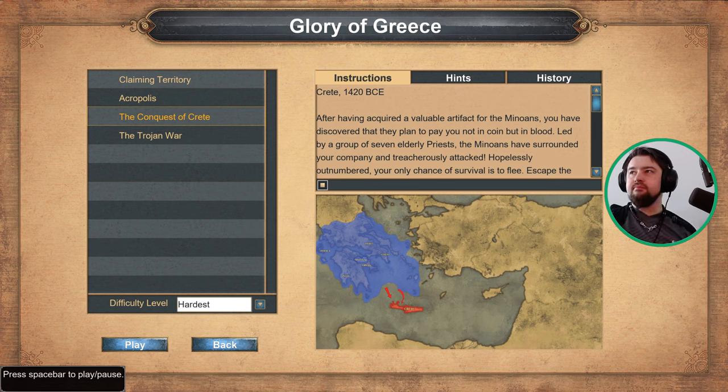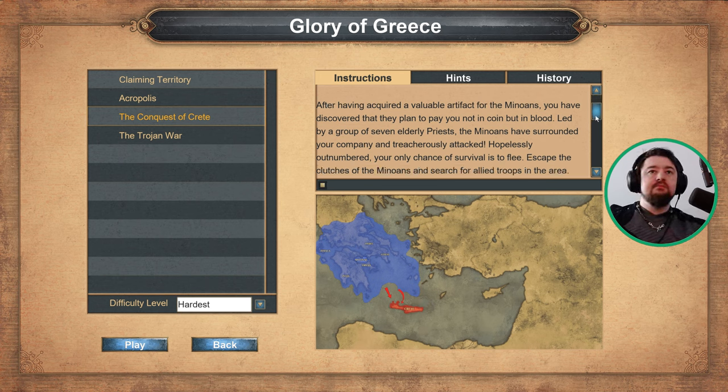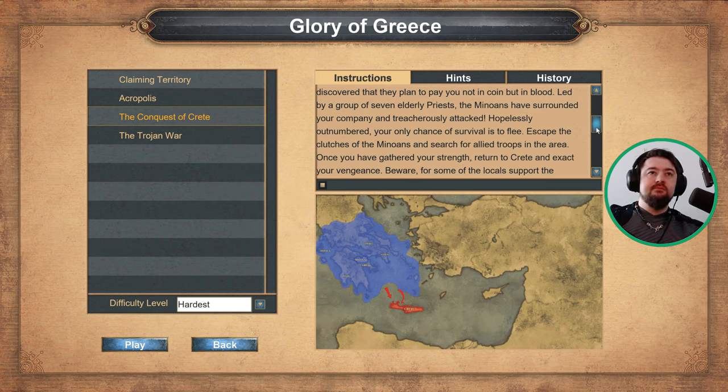After having acquired a valuable artifact for the Minoans, you have discovered that they plan to pay you not in coin, but in blood. Led by a group of seven elderly priests, the Minoans have surrounded your company and treacherously attacked. Hopelessly outnumbered, your only chance of survival is to flee.